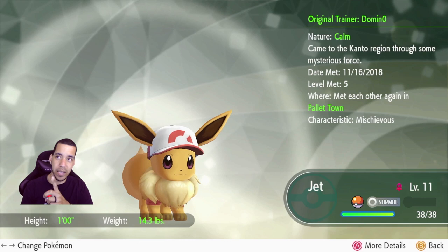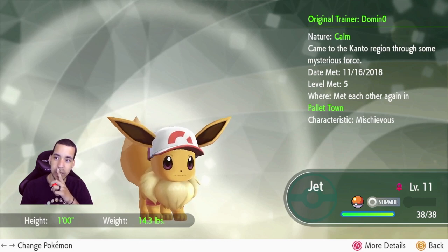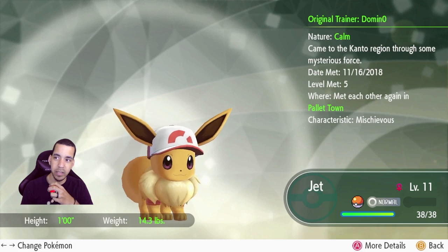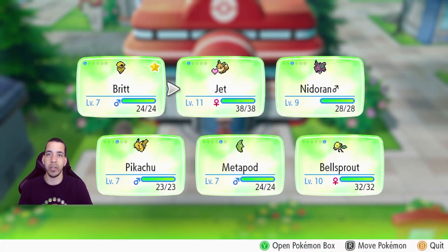And then of course we have Eevee, who came to the Kanto region through some mysterious force. Eevee's moves are Quick Attack, Double Kick, Tackle, and Tail Whip. And those are the only two members of our team currently. The others I'm carrying around just for the sake of carrying around.